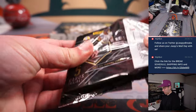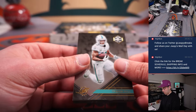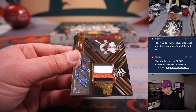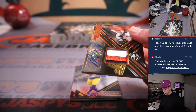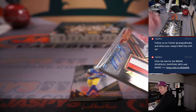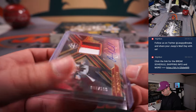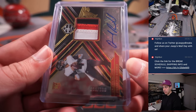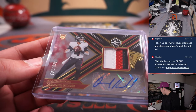It should be a Rookie Patch Autograph — Desmond Ridder at 199. Atlanta is a random number block team. That's 88 out of 199 — going to Steve. Nice one there.